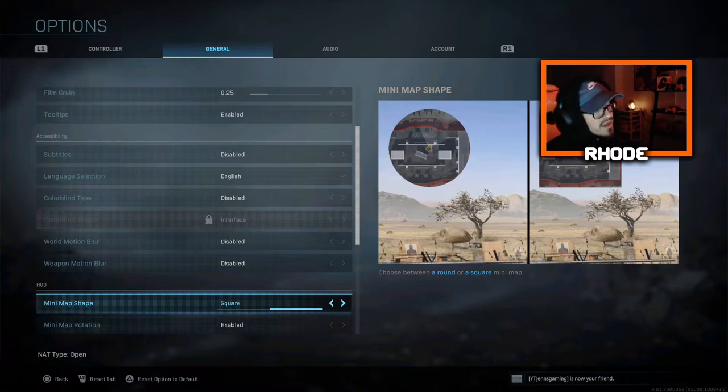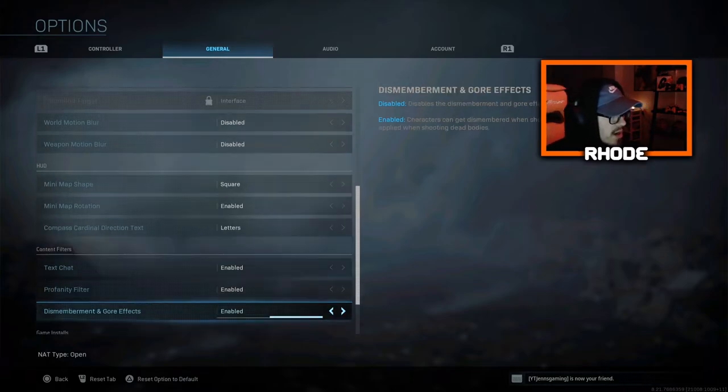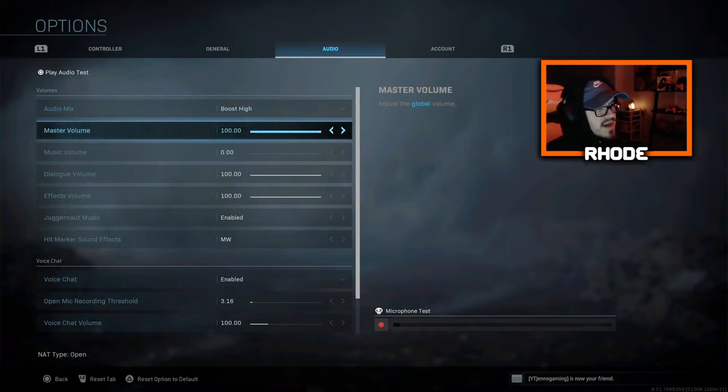Mini map shape I changed to Square — this is a key change. When playing Warzone, the square minimap shows almost double the area compared to a circle. When you get a UAV and switch to square you'll be amazed how much ground you can cover — you can see vehicles and enemies from a much further distance. I really recommend changing it from circle to square.